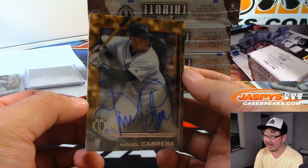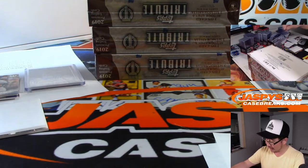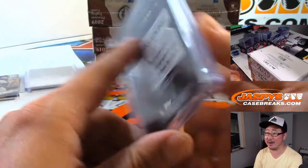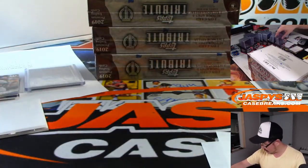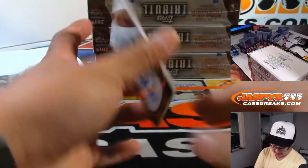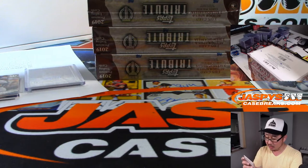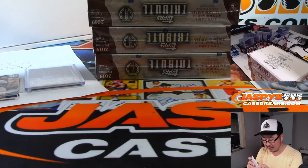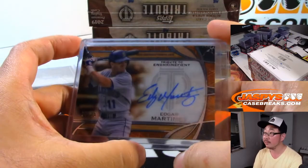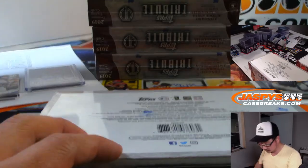We have Miguel Cabrera, 24 out of 25 — Tigers were picked up straight up by Jared Pletcher. He would have settled for an Al Kaline, but a Miguel Cabrera is pretty nice too. Nice big autograph too. And we have Edgar Martinez, 24 out of 25. The Mariners are a number block team — Mariners 4 is Joe Crow. Nice one, Joe.